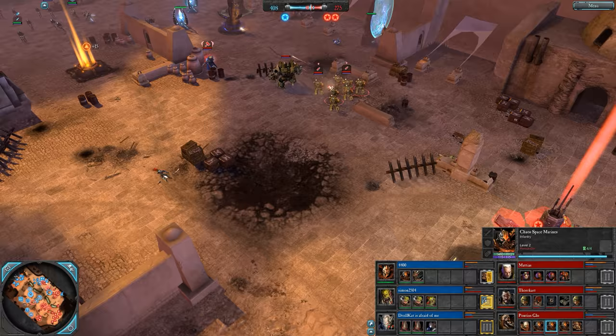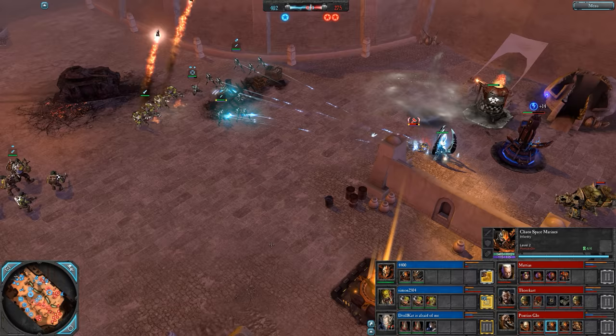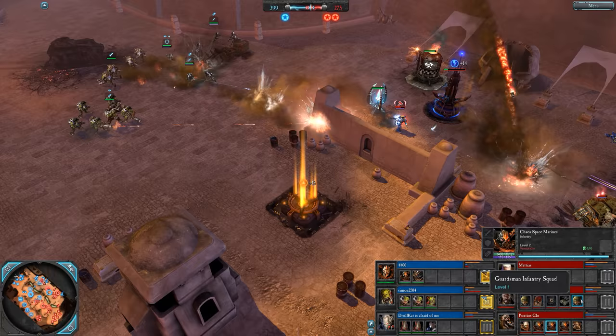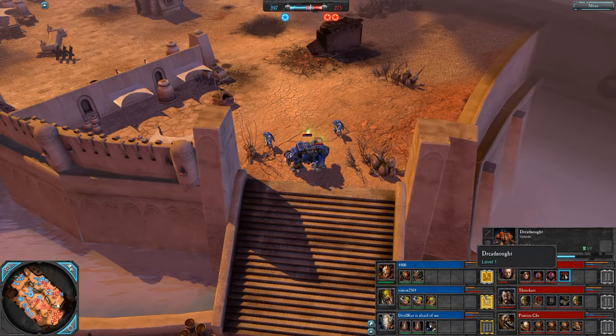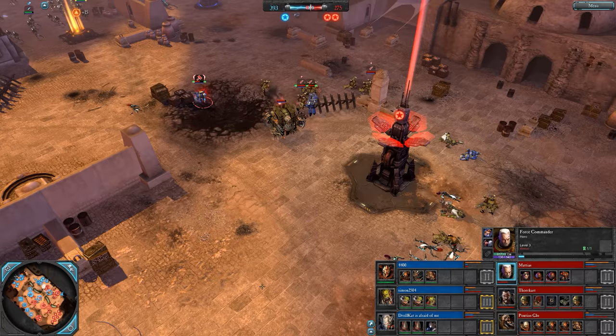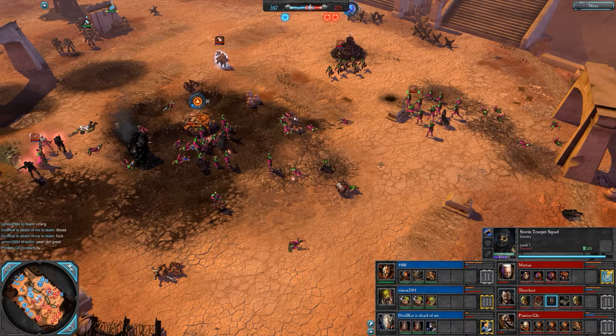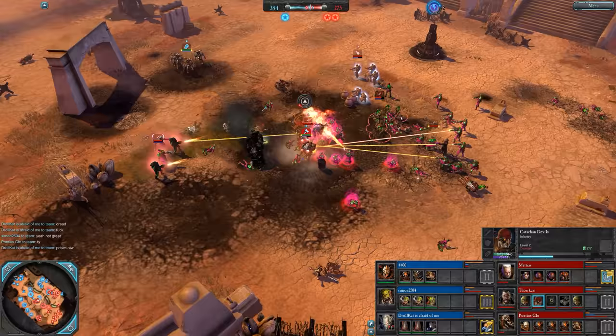4400 going for another Dreadnaught. Tankbusters for Simon as he goes Tier 3. Lost the Weirdboy and the Deff Dread in Tier 2. Warboss is also down. More Guards went up for Thorkart to help repair, because this Dreadnaught is still getting repairs. Force Commander levels to 3 — doing more and more damage with that Power Fist as he levels up. At level 10 a hero will do around 33% more melee damage — quite a lot if you can get them up there.